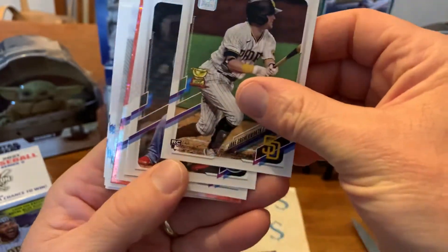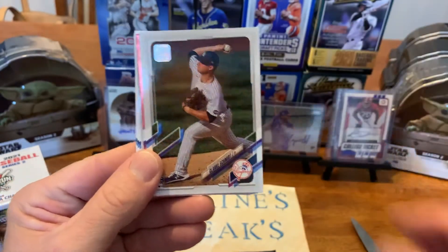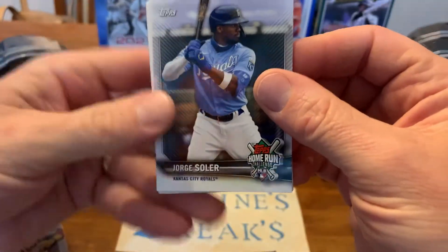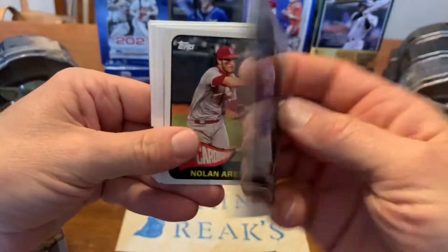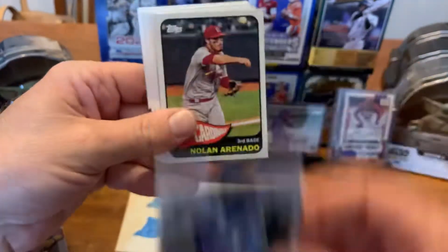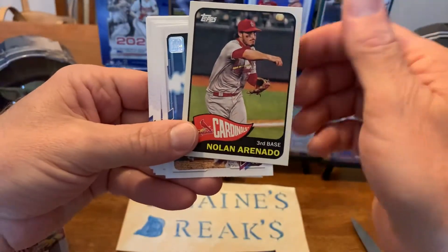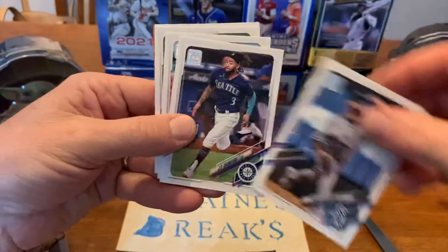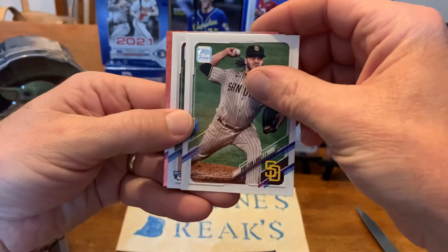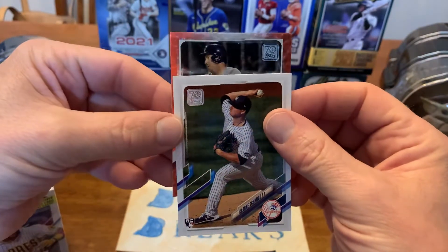There we go, there's a Chromworth rookie card. Oh, looks like we got a hit in this one! We got a Jorge Soler — that's the Home Run Challenge card. We'll have to sign up for that Home Run Challenge on Topps, try and pick a game that we think he's going to hit a home run in. There's a paper throwback card, and we got a rookie card of Clark Schmidt.